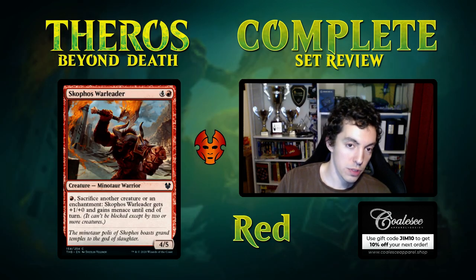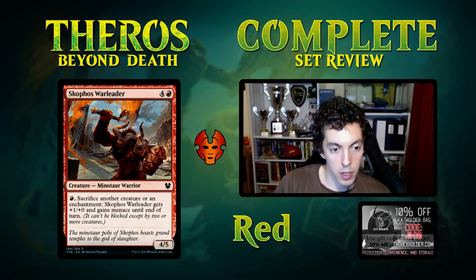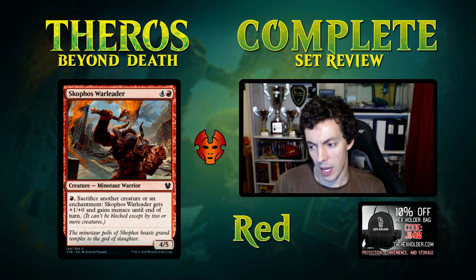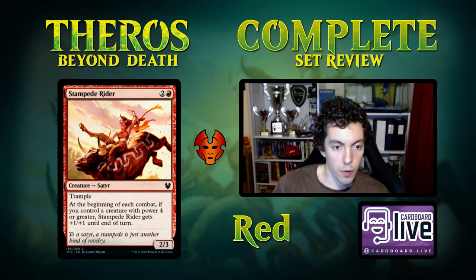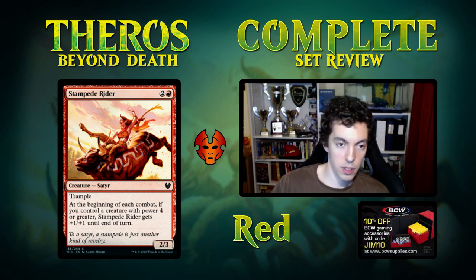The War Leader is five mana for a 4/5 — okay rate. When you sacrifice another creature or enchantment, it gets plus one and gains menace until end of turn. Reasonable curve topper in limited. Stampede Rider is a 2/3 for three with trample. In combat, if a creature you control has power four or greater it gets plus one — limited fodder, not a very good card. The rate is low and the payoff is low too.